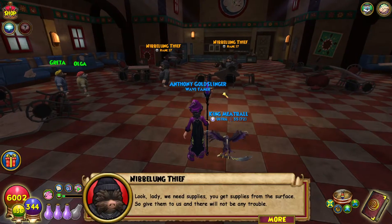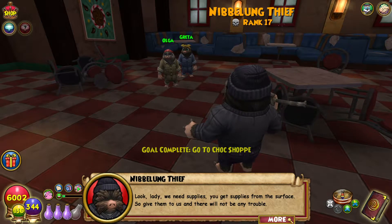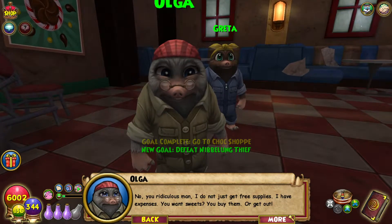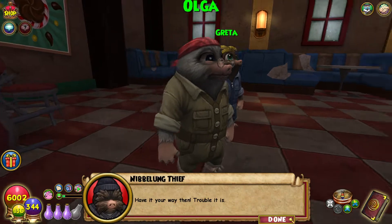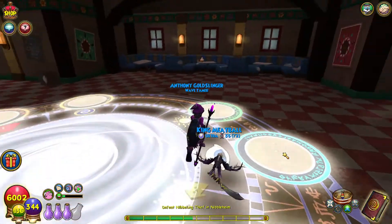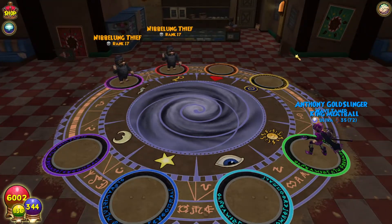Look lady, we need supplies. You get supplies from the surface, so give them to us and there will not be any trouble. No, you ridiculous men, I do not just get free supplies. I have expenses. You want sweets? You buy them! Or get out. Have it your way then — trouble it is. So they decided to fight me because they disagreed with her.